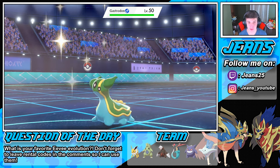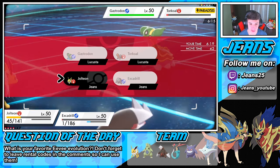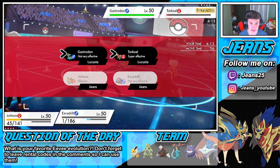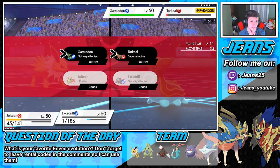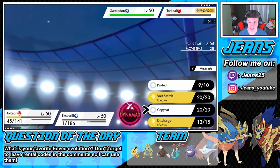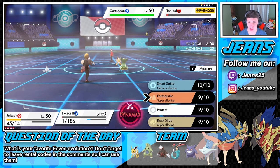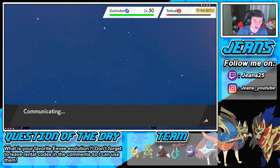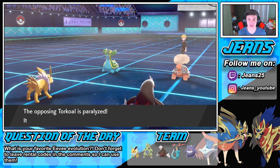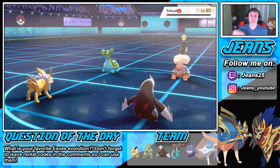Snorlax pops out — watching Copycat here. We're going to Copycat on Jolteon and go for a Rock Slide on Excadrill. Do I Protect? Actually I will Protect and go for an EQ — wasting out these turns. He's probably going to take us out. Protect gameplay — slow it down, you don't want it. He's not Dynamaxing. Torkoal is paralyzed — yo, you love to see it!